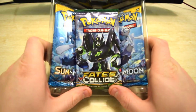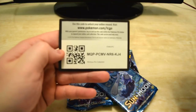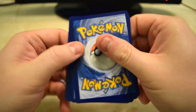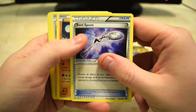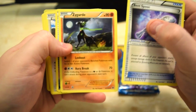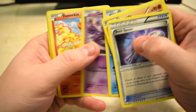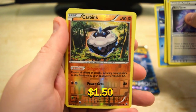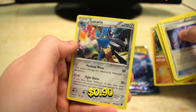It looks like we got a Fates Collide and two Sun and Moon booster packs. Let's do the Fates Collide first. Code card. Zygarde. Chaos Tower — pretty cool card. Meowth. The reverse we have is Carbink. And at the end we have a holo Lucario — pretty cool. This is a nice holo actually, I like that.